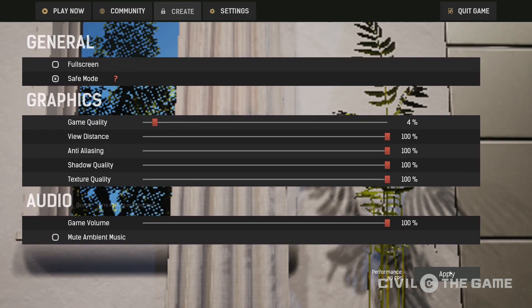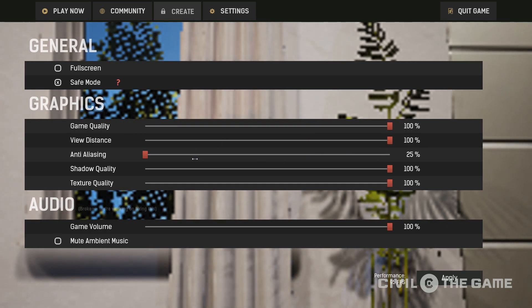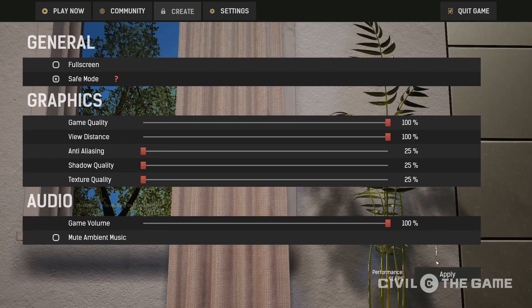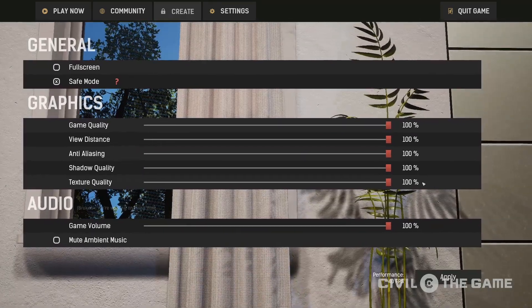You can see that there's some real changes being made here. View distance is kind of hard to tell on the main thing. You can turn the anti-aliasing off, shadow quality down, texture quality down, and see a big difference with that too. Let's turn those back on so you can see the difference there. Kind of interesting.